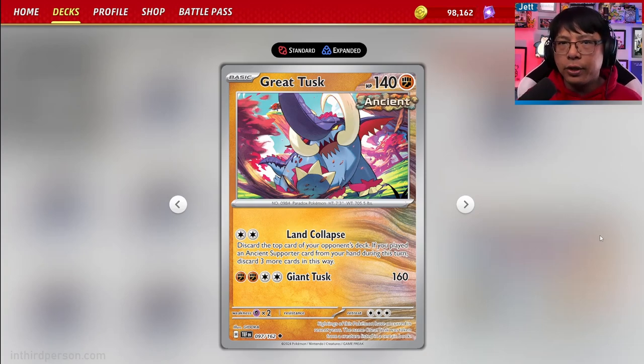Mill decks have been on the fringes of competitive play for some time. Whether it's Durant Mill or Wugtrio, we don't really see them crop up in competitive play too much. You'll see them on the ladder from time to time, but today we are looking at a mill deck that has caused some massive damage in Japan and is one of the best mill decks we have seen in years.